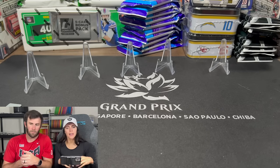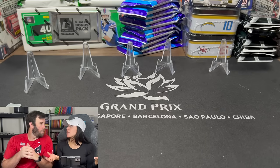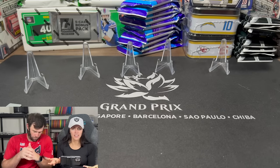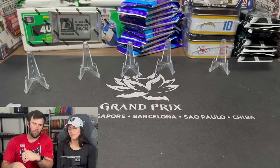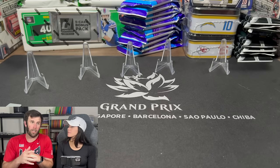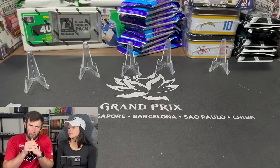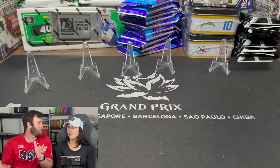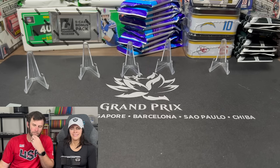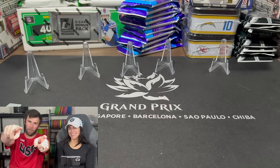Then we got: NFL Authentic Justin Herbert out of 399, Will Levis Crusade, Stroud Crusade, BJ Robinson out of 399 Star Search — and then our Anthony Richardson auto. That might be one of our best hits of all time. As a Gator fan, I might not be putting that on eBay. I gotta talk to Sage — he runs the numbers. Longevity boxes, Rookies and Stars — people sleep on this product, but don't. Like and subscribe, check out our eBay, and we'll see you next time. Keep ripping the packs!